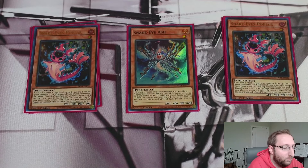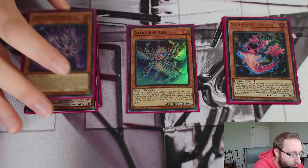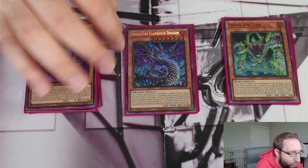If you don't have Bonfires but still want to play this deck, you could get away with just one Poplar and one Princess and still see good results. That's it for the main engine starters of Snake-Eye. Rounding out the Snake-Eye package: one Oak, one Birch, and one Flamberge.